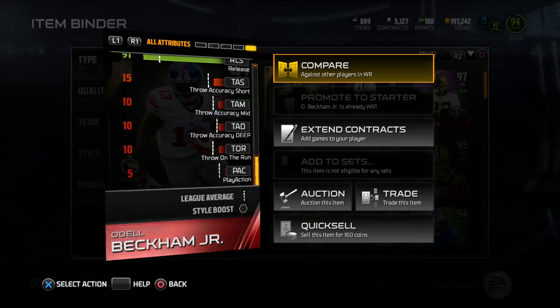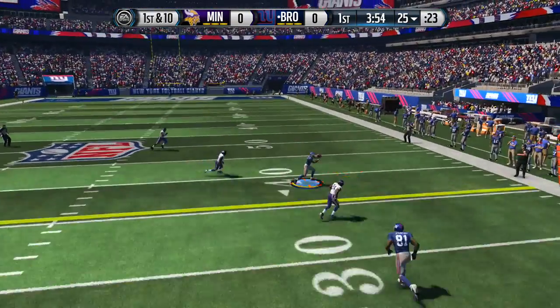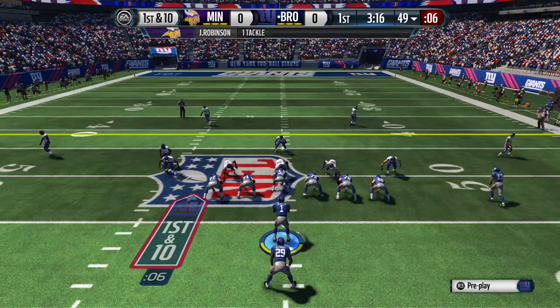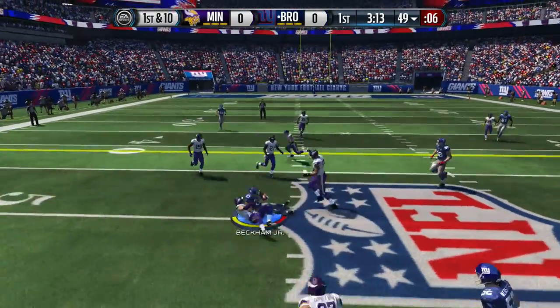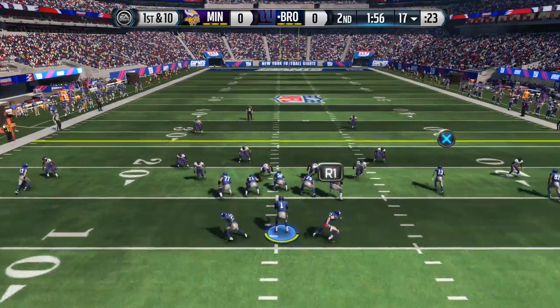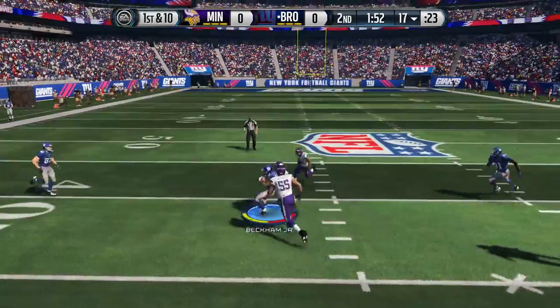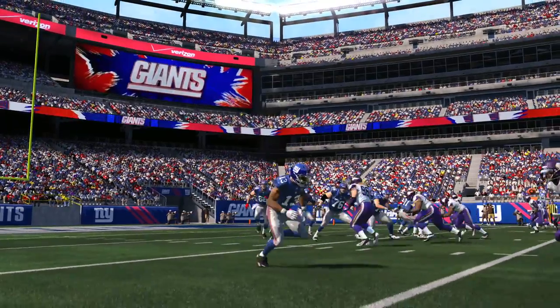The way I like to personally use this card is in the slot, also known as wide receiver number three, because of his 5'11 height along with his 96 speed and 97 acceleration. Having that combined with his insane catching attributes makes him a monster. I love to put him on drag routes, out routes, slants, and things like that so I can quickly get him the ball and allow him to use his quickness with his 94 elusiveness and 97 juke.